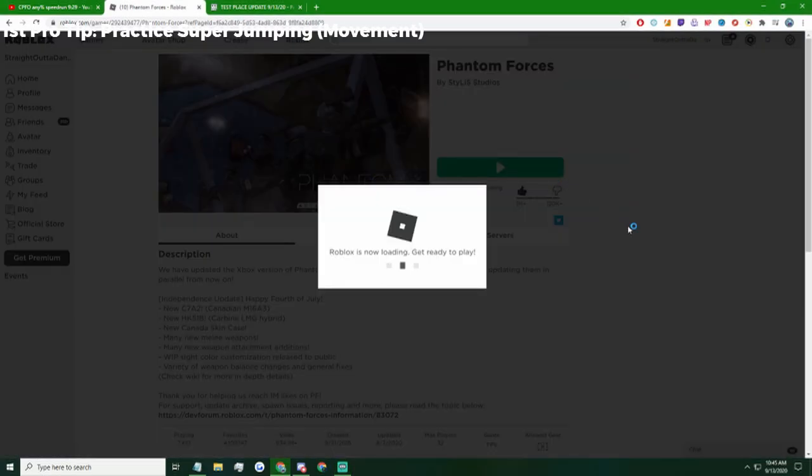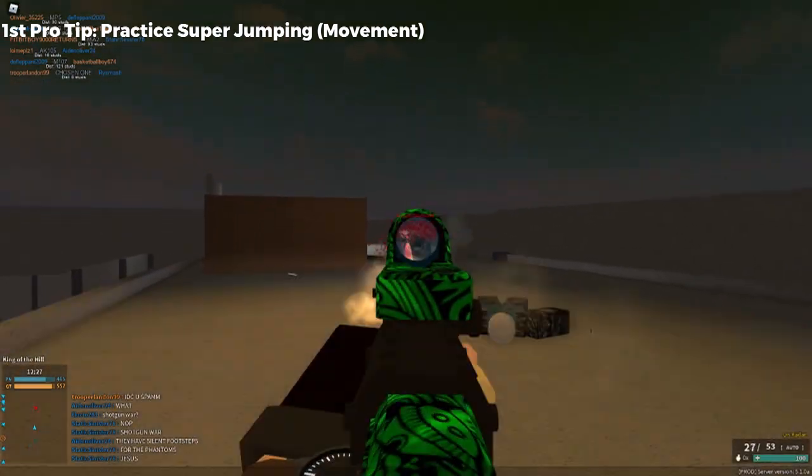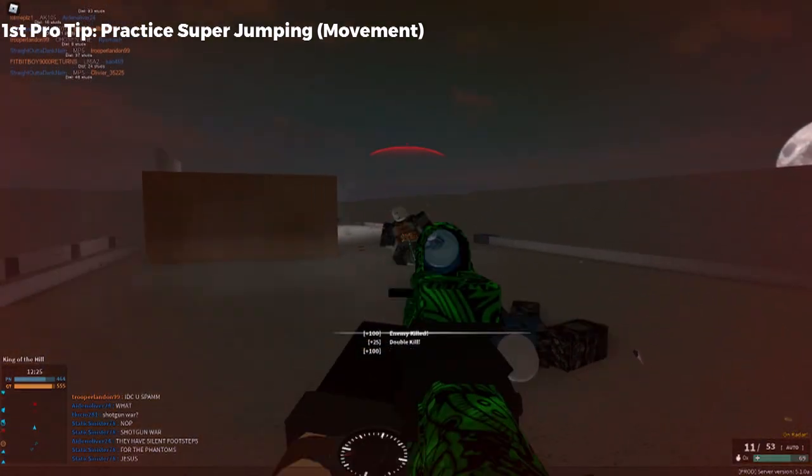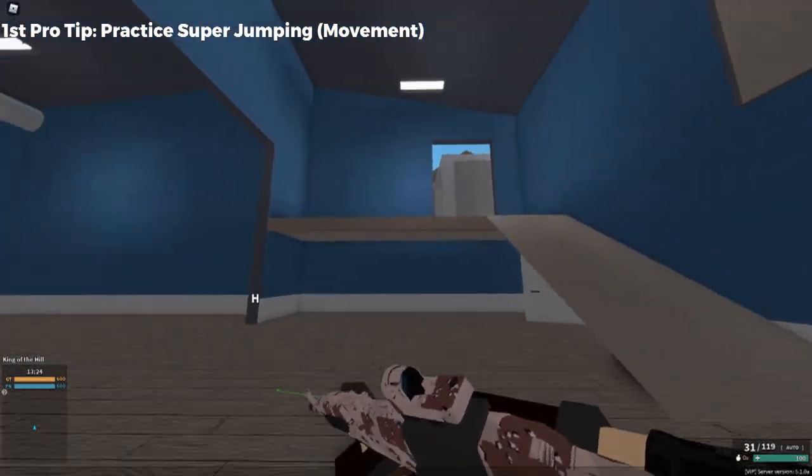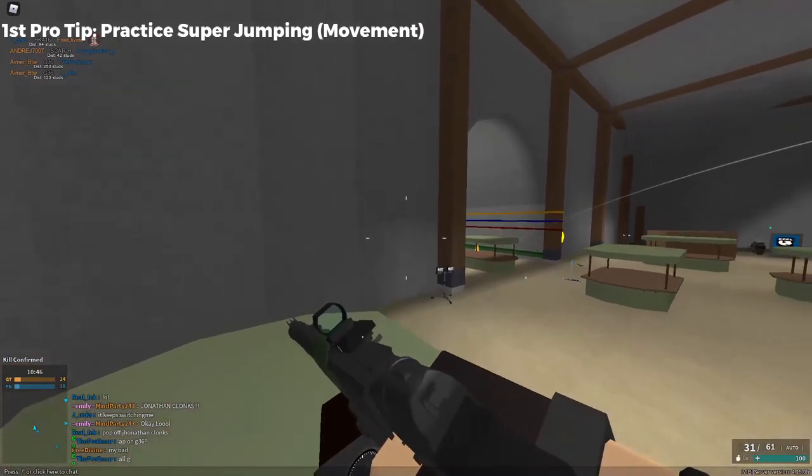The best way to practice the super jump is to just hop into some pubs and try to super jump to higher places that you normally couldn't get to, or if you have a VIP server, you can practice it privately on any map you want and start moving and super jumping to places around the map.